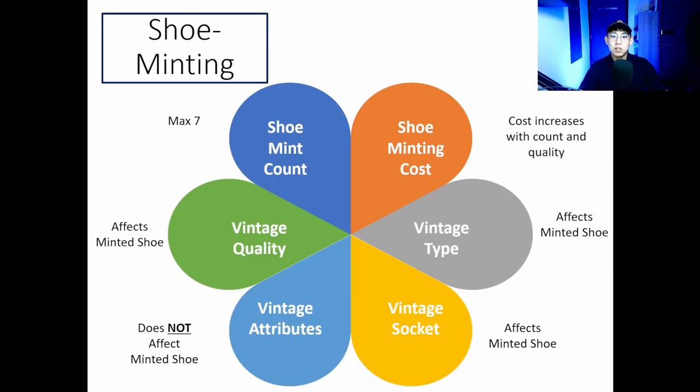The maximum shoe mint count for each sneaker is 7, and the cost for shoe minting increases with the shoe mint count and quality. At higher shoe mint count, you have a higher chance of minting multiple shoes in the form of more shoe boxes. Two vintage shoes come together to mint one new shoe. The vintage type, socket, and quality will affect the minted shoe, but the vintage attributes do not — the minted shoe's attributes are randomized depending on its quality.